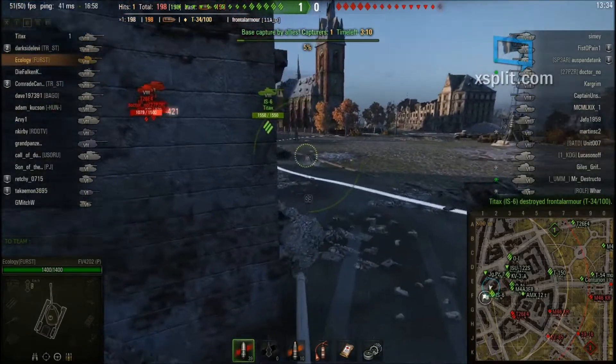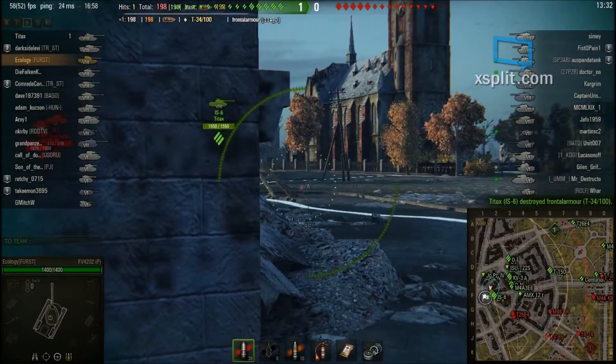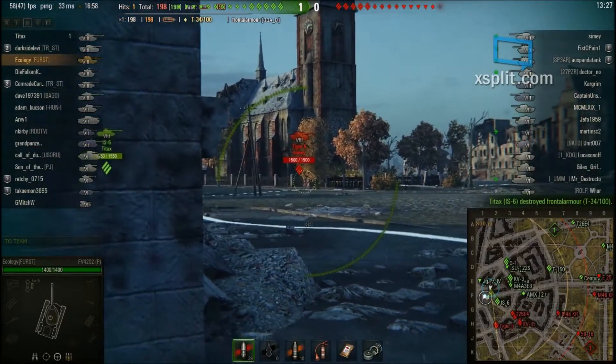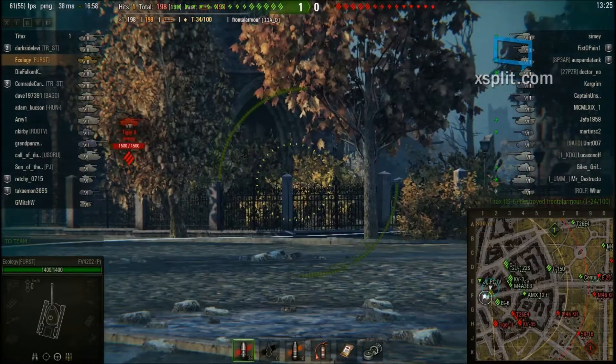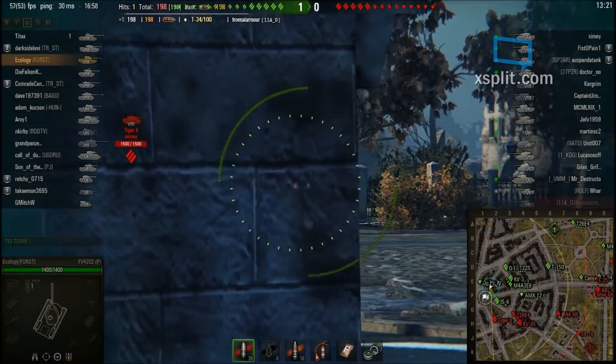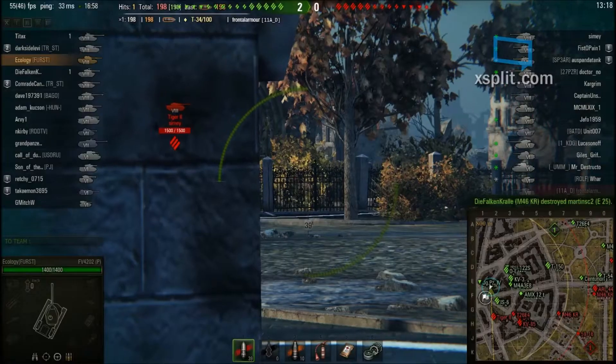Now I'm wondering why the cap circle is in the middle of the map. Then I realized this is not a standard battle — this is a random encounter battle.